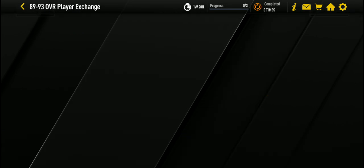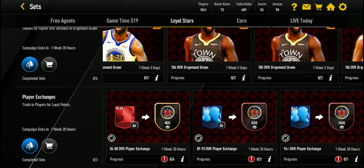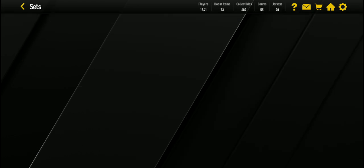To get more points you can do these exchanges — like the 94 overall exchange, the 89 to 93, and the 84 to 88. You can repeatedly do it. I believe there is a timer but you can just do it again and again. That's a good way to get points. Another good way is just playing the events.